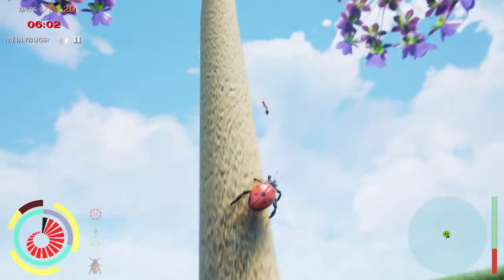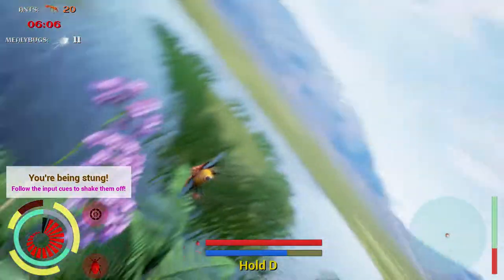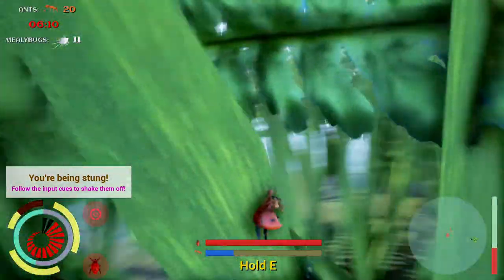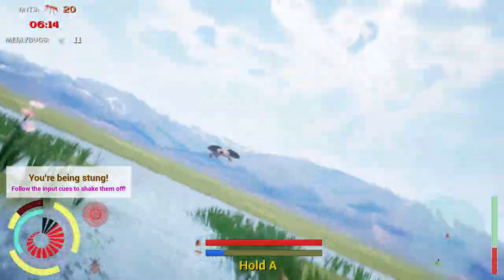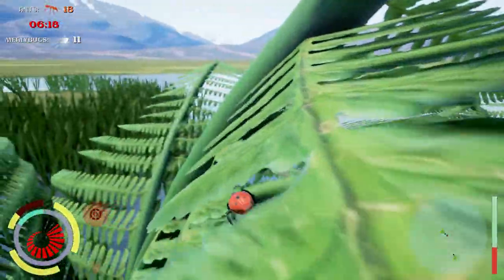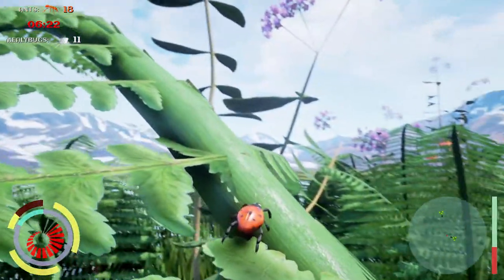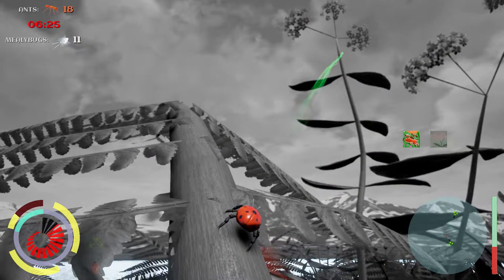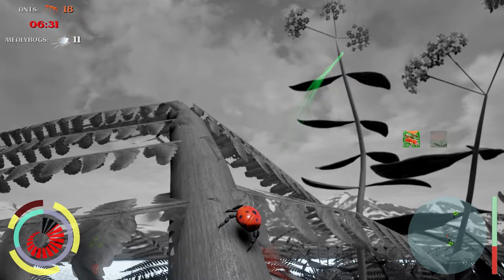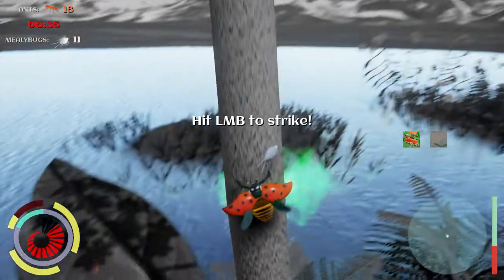I'm trying to build up enough stamina so I can dump all the ants in the water — that's the best way to deal with them, and if you have the flying skills it's a lot of fun too. Gather all the ants up; I'm just baiting them so they all come to me. I managed to get at least three of them, maybe even four. Once again, wait till my stamina builds up and then I'm off to the plant again — and the mealybug is mine.